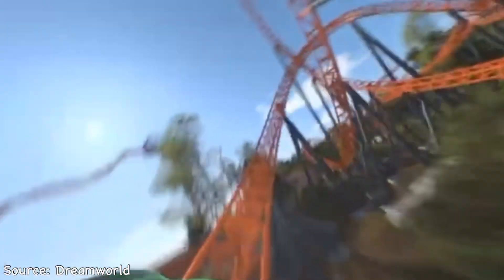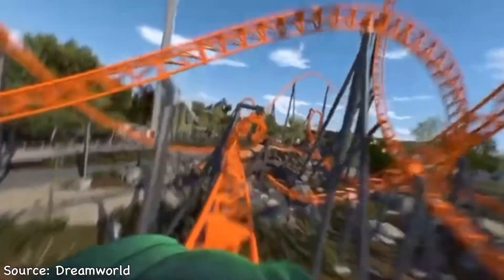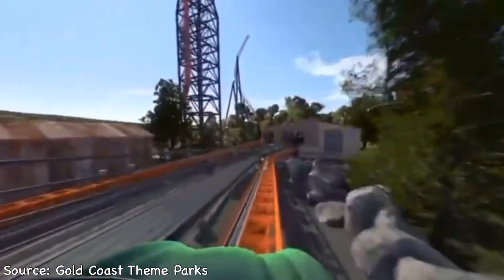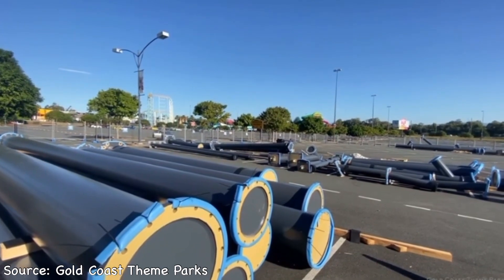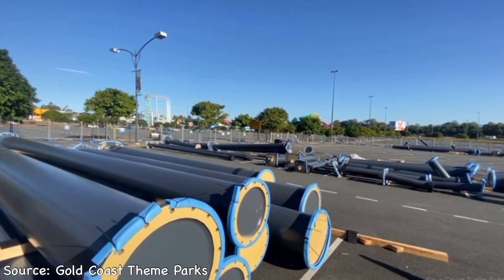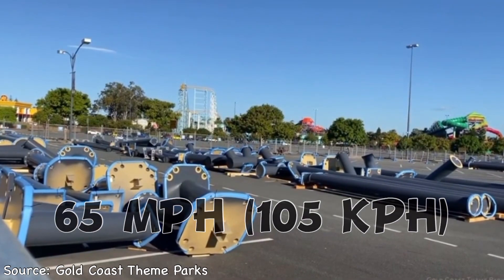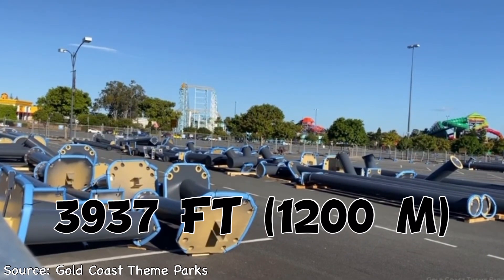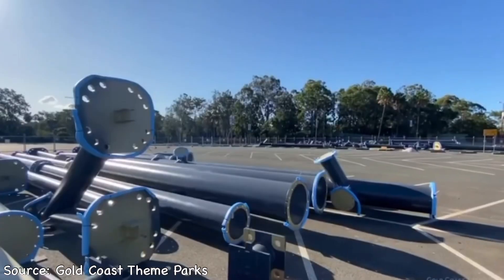After getting lightly trimmed, you slow down before dropping to the ground and regaining all your speed, sending you into a twisted horseshoe roll consisting of two back-to-back inversions. You dive through some rock work and enter an airtime hill right through the ride's vertical loop, then ride around a turnaround into your fourth and final inversion — an inline twist. Steel Taipan will feature a max height of 128 feet, a max drop of about 120 feet, a max speed of 65 mph, and a track length of 3,937 feet, with four inversions and three launches.